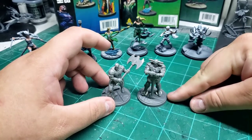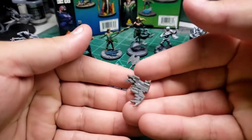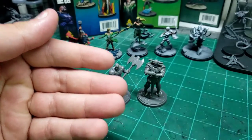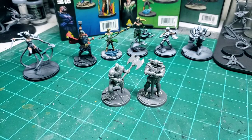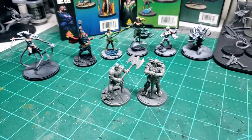Heimdall is still just on sticky tack — that's because he comes with these little Bifrost effects and I don't want to paint with them attached. If I glue those on now, I'm going to have a really hard time painting him. So he'll stay off his base for now until I get around to him. I kind of owe justice to the other Asgardians first since they came first in the group.